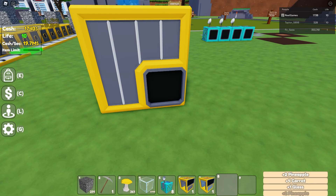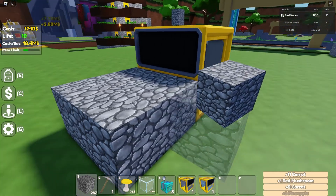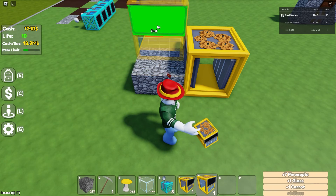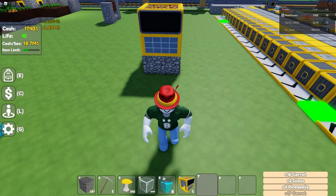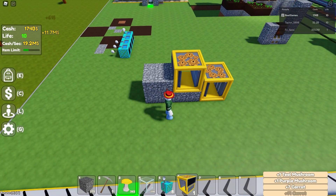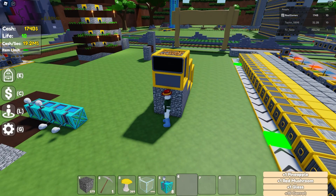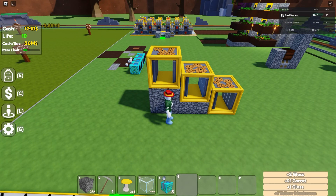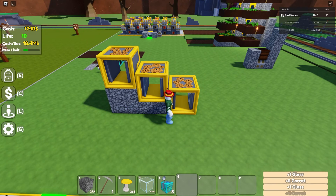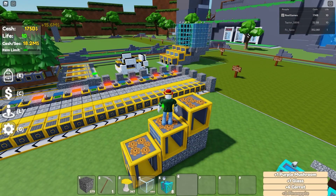For this part you're going to want to raise it up by one block and then put the brick maker down, just like that. Then build it up by two so that the actual outputs are going straight into the inputs, just like that. As you can see, shards will go in, get compressed into blocks, the blocks will go straight into the brick maker, and then the bricks will go into the pillar maker. That's the bottom setup — if you want to put it into three, by all means go for it.